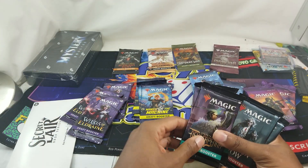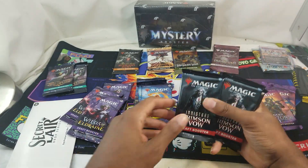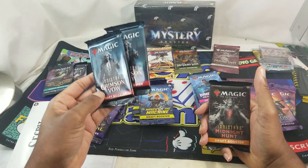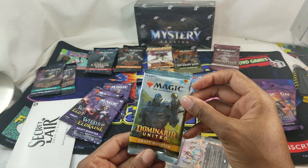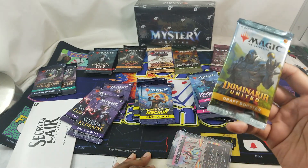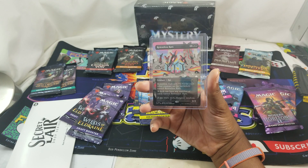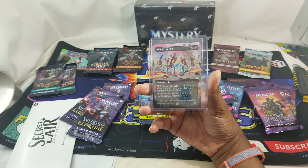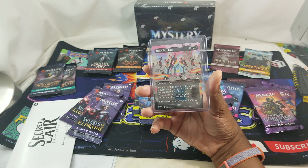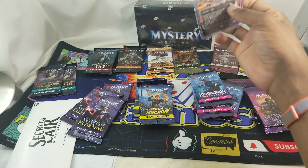Some random stuff: Dominaria Remastered, Innistrad Midnight Hunt, Brothers' War, Phyrexia All Will Be One, two Strixhaven, two Crimson Vow, and a Dominaria United. And what is this? A Relentless Rats! Three drop, two black - Relentless Rats gets plus one plus one for each other creature on the battlefield named Relentless Rats. You can have any number of Relentless Rats. If you revere them they grow insidious - two two.